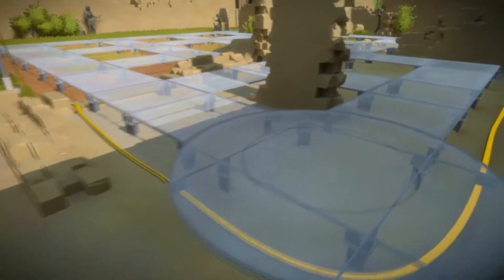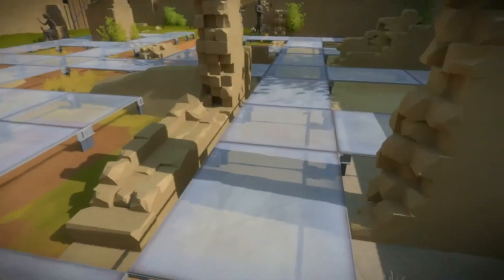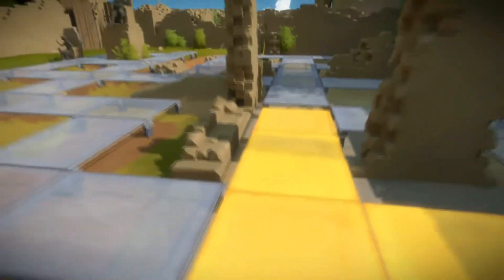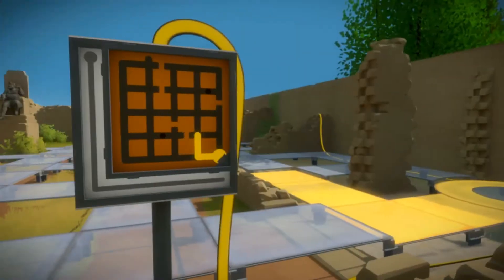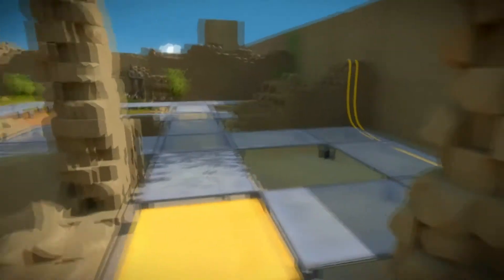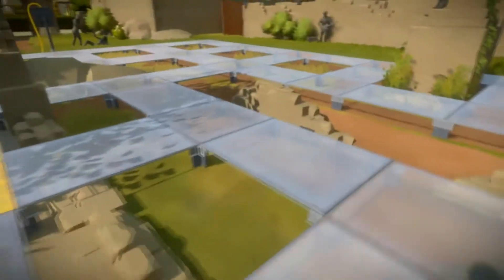So the thing with this one is we have to start here and go this way. We have to make sure we get these two dots, but the thing I messed up before was this guy was blocking the way. So you actually go up this way in a detour and then kind of do the rest the same way we did it the first time, and it should work.